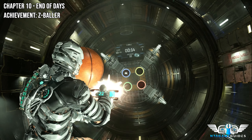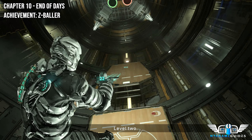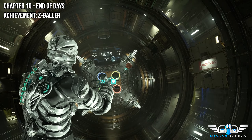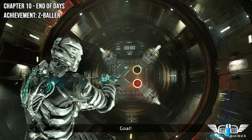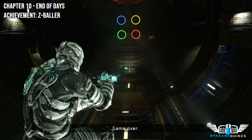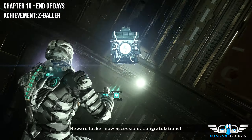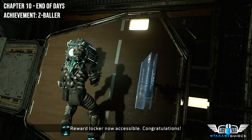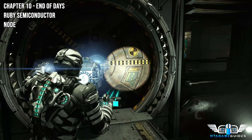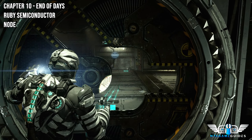I'm not going to show all of this — it's a very basic mini-game. You need to get to level six, that's the requirement to get your node and ruby semiconductor. As soon as you get the score required you'll get the achievement as well.